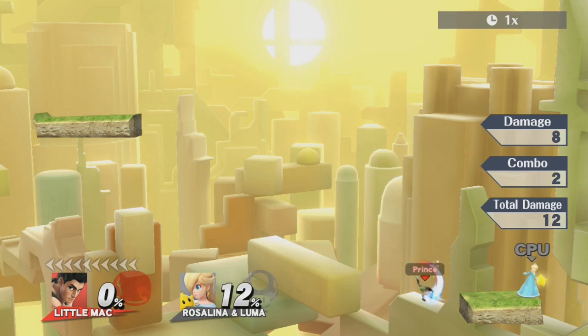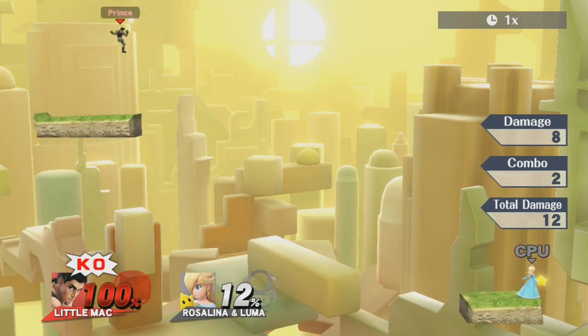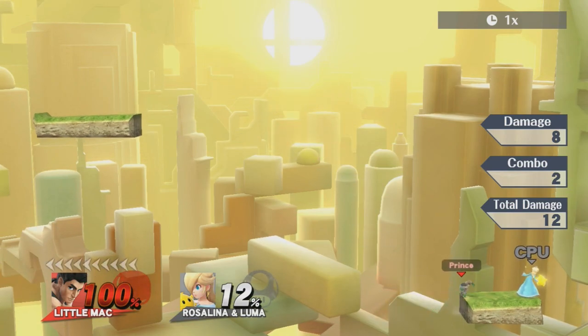Little Mac's recovery is garbage, but it's possible to enhance his recovery in very dire situations via the KO punch, which sends him forward in the air just a little bit, giving you that extra momentum to get back to the platform.